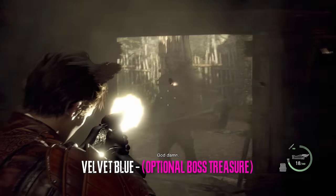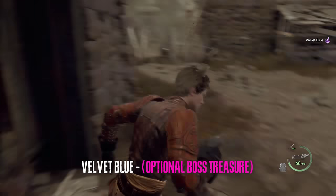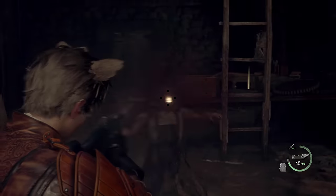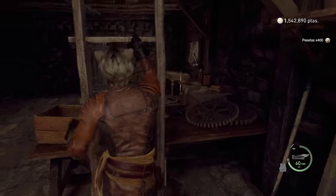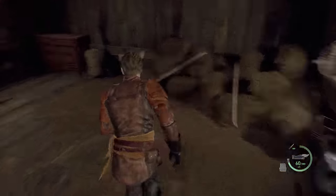Right after you grab the cog from the same building, a brute will spawn in. This brute will drop a velvet blue gem. This is completely optional — it doesn't count as a treasure, but I wanted to show you some optional mini bosses.